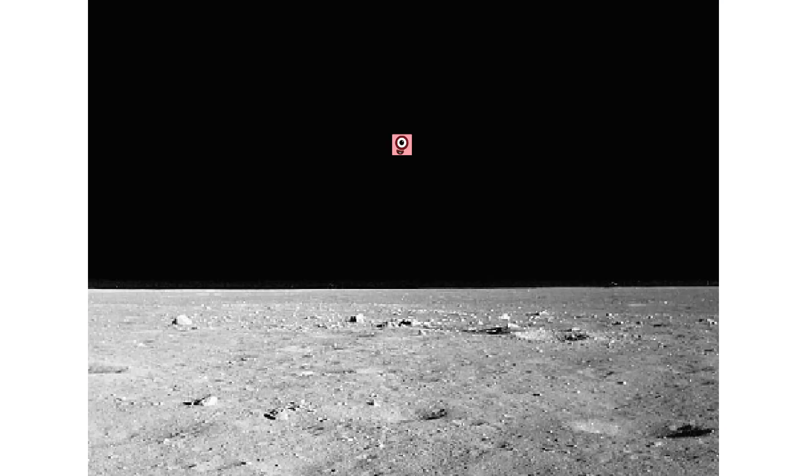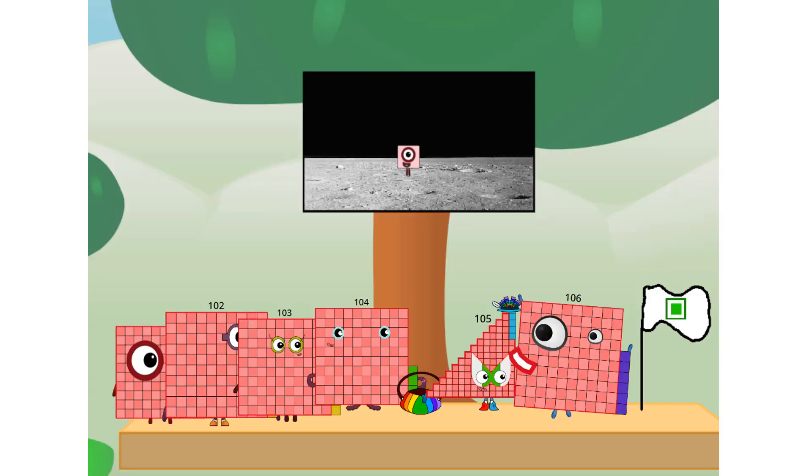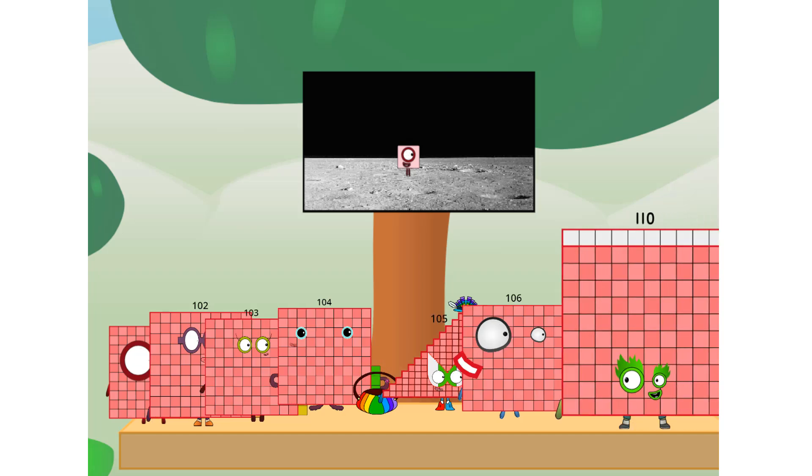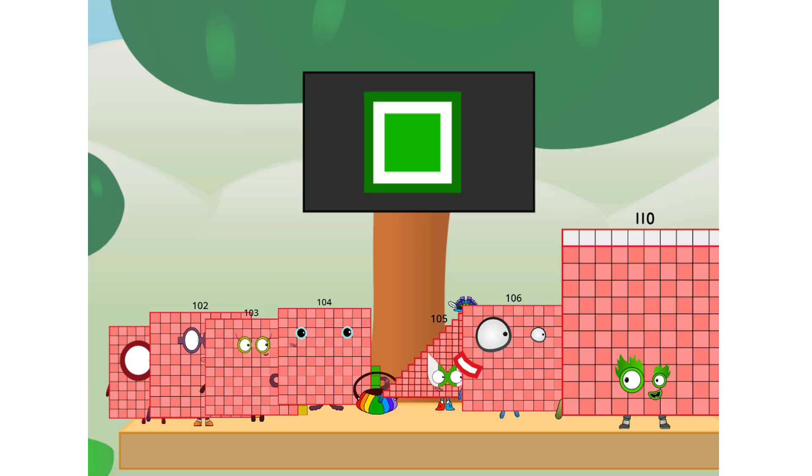Entering lunar orbit. Launching lunar lander. Achoo! Pascal has landed! We did it, we did it! The only thing left now is to plant the square club flag. We have a problem — I forgot the flag. Don't worry, little one. I'll take care of this. One hundred and ten. And I promise — no rockets. No rockets. Square power only.